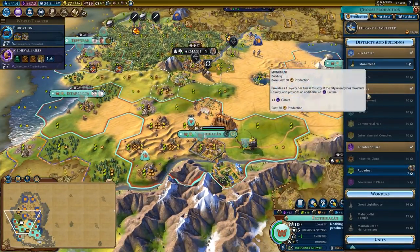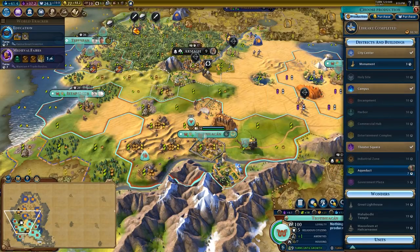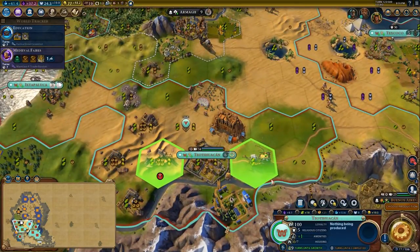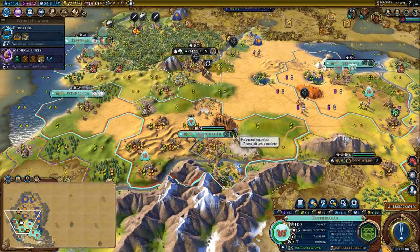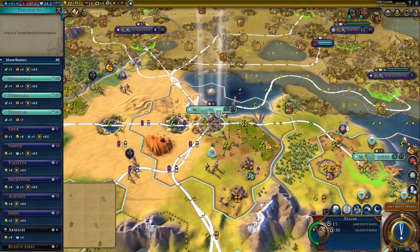We finished the library in here. Let's quickly grab the monument — I could put an aqueduct here, I don't think it's worth it. We do want more housing though. You know what, I'm going to put the aqueduct here, and then just have a triangle of farms, and that'll be fine.